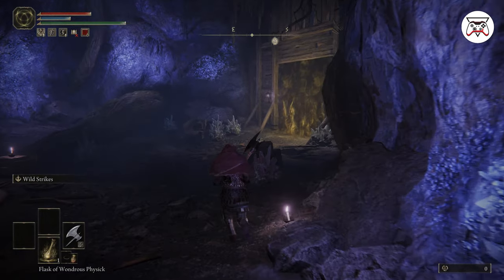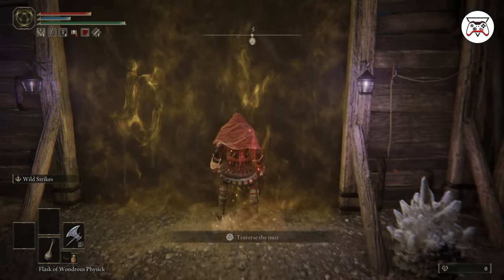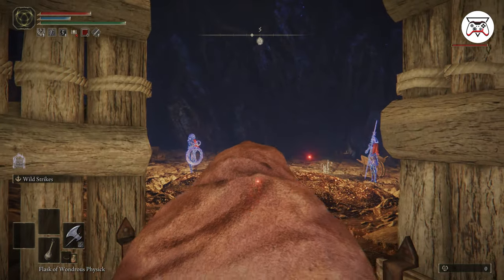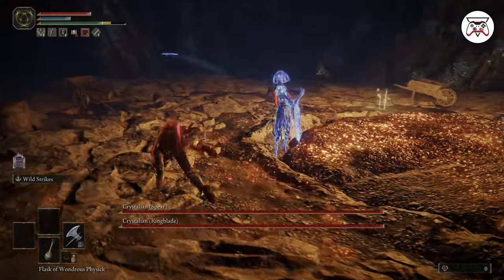Welcome to Gaming A6TV and welcome to another guide for Elden Ring on how to kill the Crystallion Duo optional boss. This one's very annoying. You fight both of them — one is ranged, the other one is melee. The spear is melee, the ring blade is ranged.